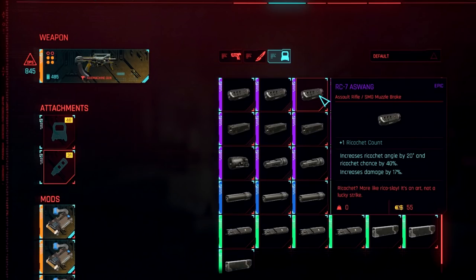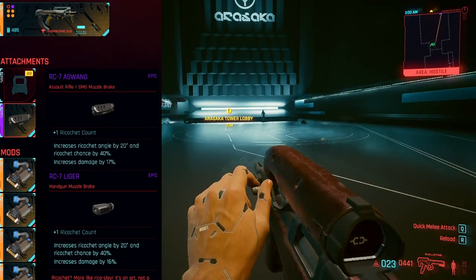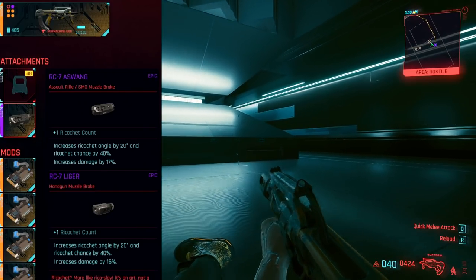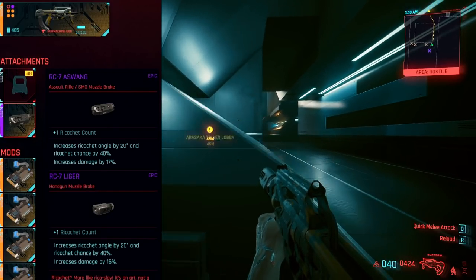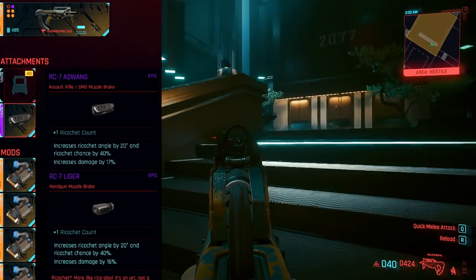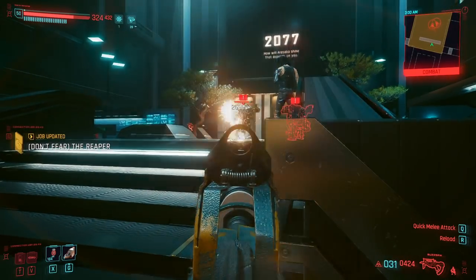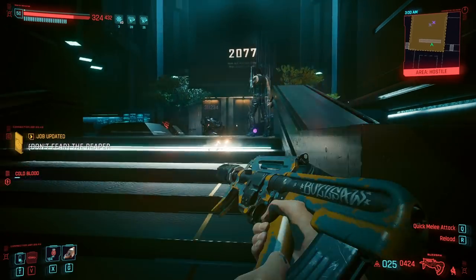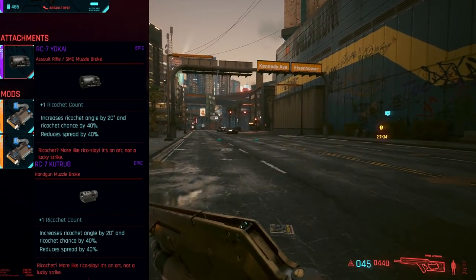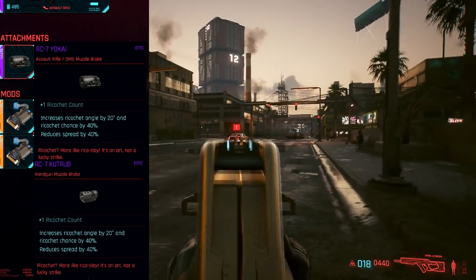Firstly, we have the Aswang for assault weapons or the Liger for handguns, which simply increases damage by 17% with no downsides. This one is purely flat damage, meaning it's great if you're going in guns blazing or get caught during a stealth mission. I consider this modification a must-have if you're using power weapons. Next, there's the Yokai for assault and the Kutub for handguns, which reduces the spread by 40% with once again no downsides.